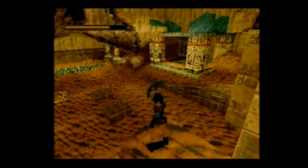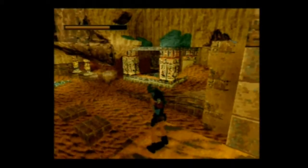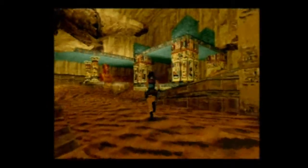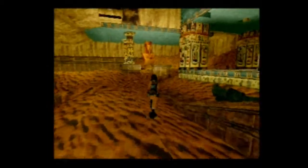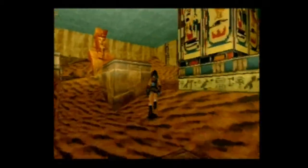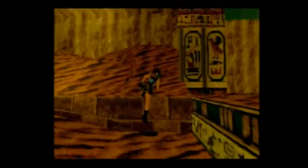On peut prendre le pistolet, aucun problème. Le crocodile est détruit. Il n'y a rien d'autre, on peut progresser. Ici il y a une zone secrète, pas trop compliquée à prendre. Je vais aller la chercher et vous la montrer — je vous montrerai quand même quelques petits secrets.